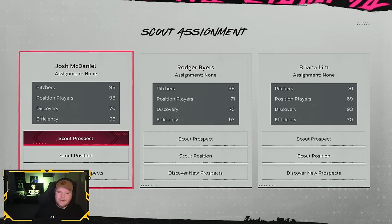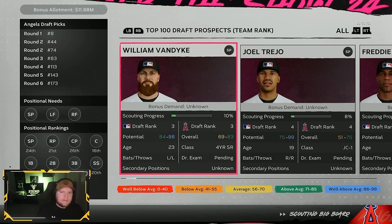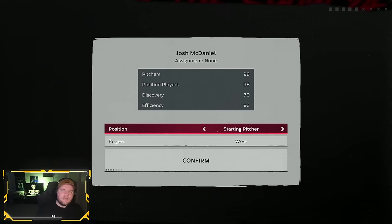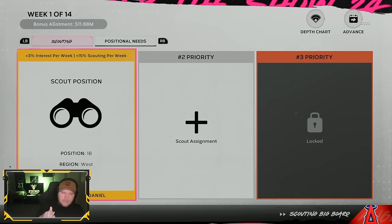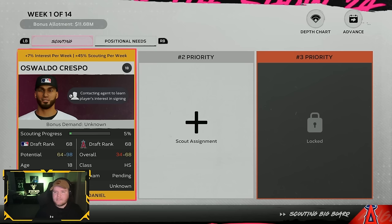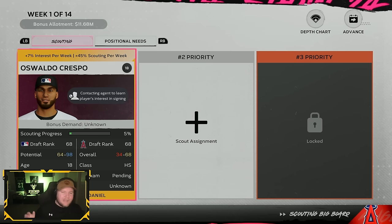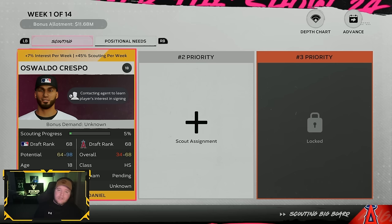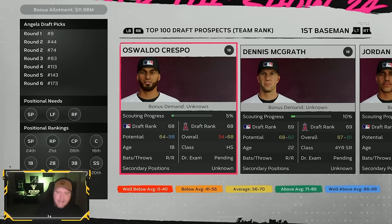For week one, I always put my position player scout in that number one gold slot. Other people recommend scouting by position rather than individual players, but I generally don't think it's a good idea. If you do first base in the West, you get 15% scouting per week. Doing it individually on an 18-year-old, you get 45%. You'd need at least three really interesting players at a position in a region for the other method to be worth it if they're all 18-year-olds, and that's very, very rare.